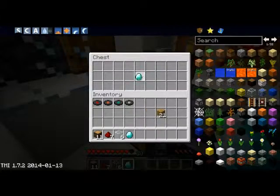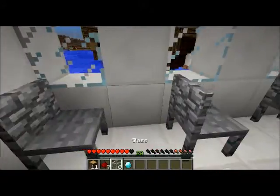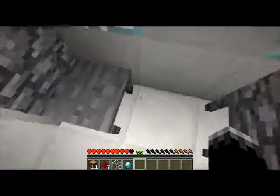I'll dump this diamond in a chest here — this is the money chest or whatever. So I guess I'll only have one diamond left and I'll have to fly coach.